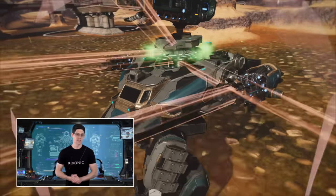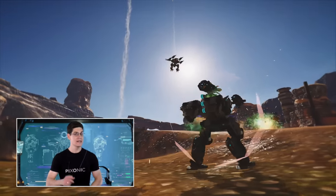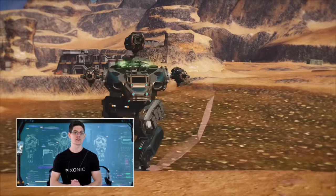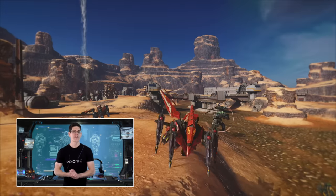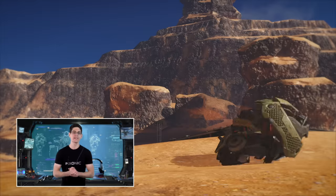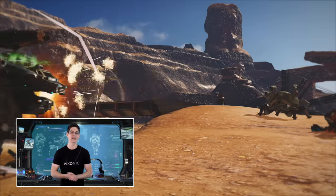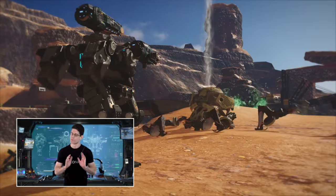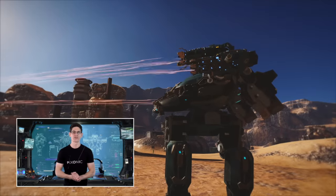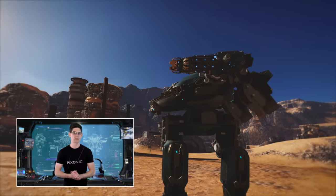Raptor is a master brawler. Its built-in cannon consumes the durability of nearby enemies to restore its own durability. Then it has a reflector shield that helps you survive and retaliate against aggressive opponents. And last but not least, its firepower and durability are more than enough to wreak havoc on the red team if they choose to fight you up close.